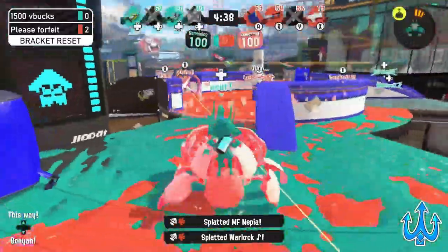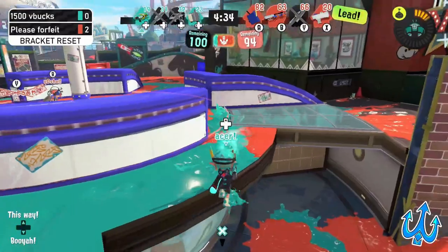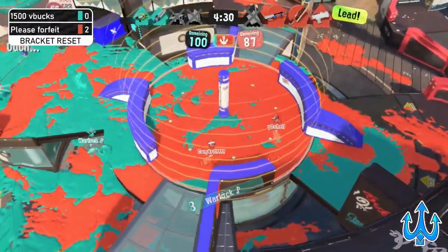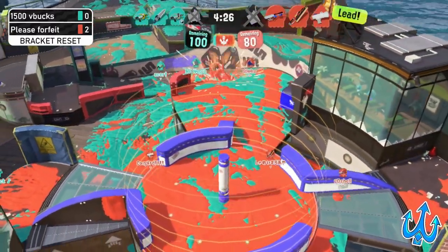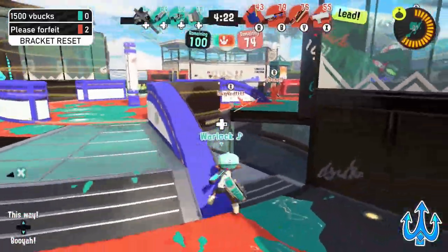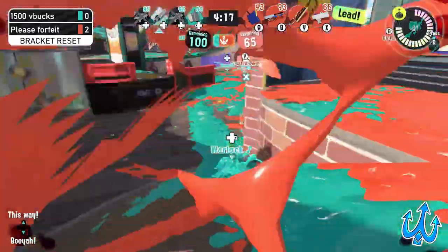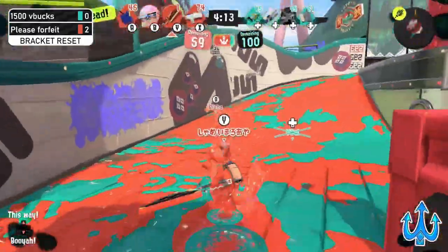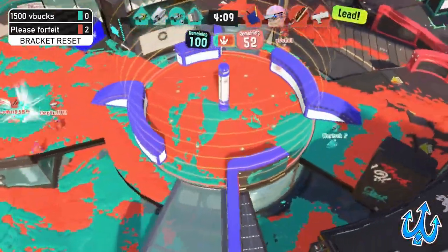Zenith is absolutely popping off, getting two picks — but being picked off too; they got a lot of value out of that really aggressive playstyle. Already Please Forfeit has a pretty strong hold, going to be scoring 30 points in the first little bit of this match. Zipcaster is at the ready. Please Forfeit is all four up, moving forward — not quite getting any picks with that Hammer, but using it to move in with Aloha.